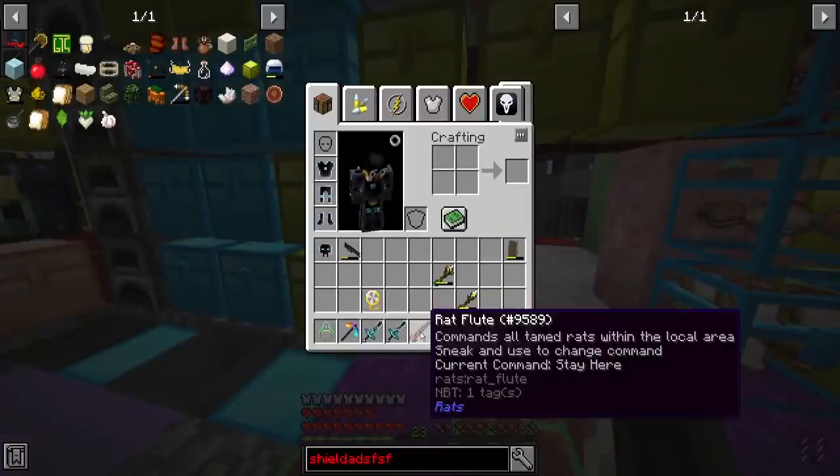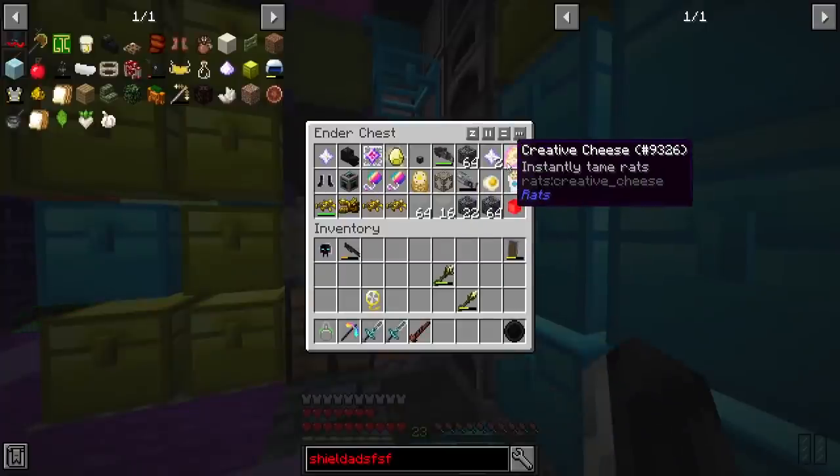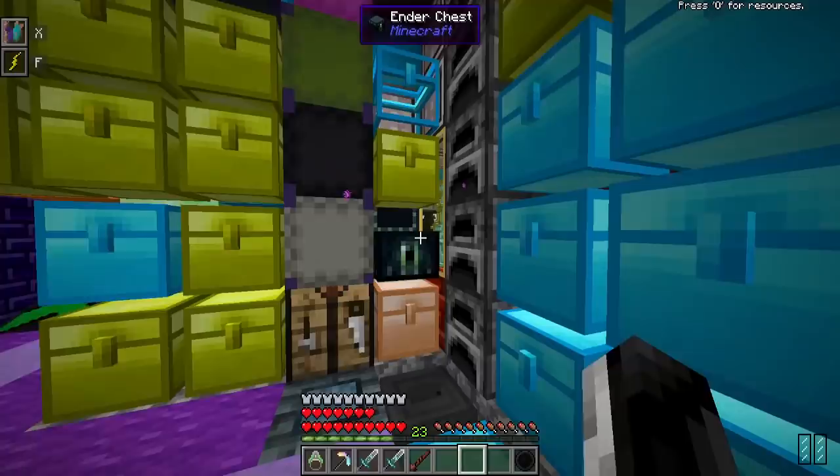So last episode I went and created a red army. I got this item called Creative Cheese.